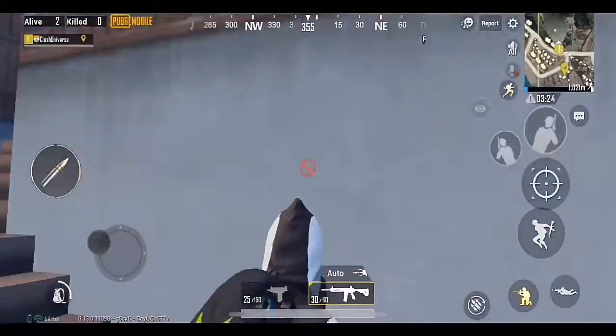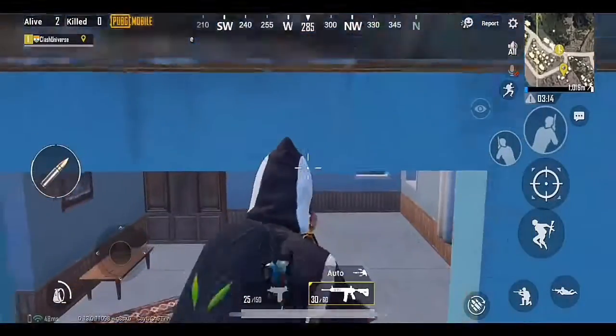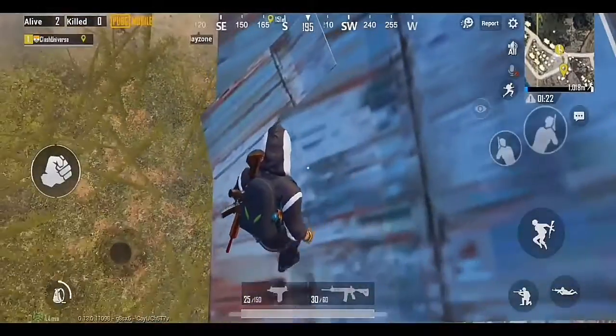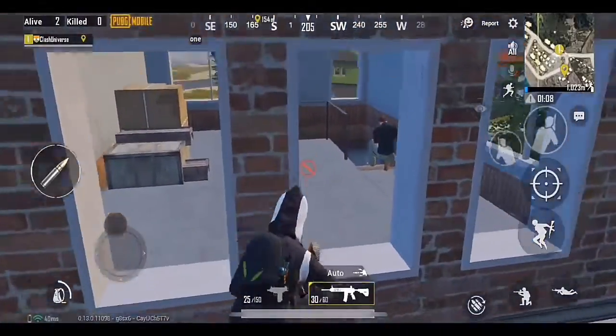If an enemy is camping on the top floor of this building, come to the balcony and jump over this railing. Now climb over the roof. Once you're above the roof, position yourself like this and jump horizontally to land over here. Surprise your enemy from behind and kill them.